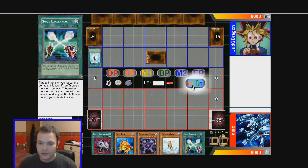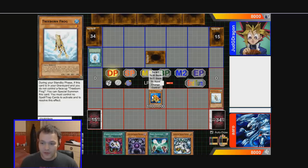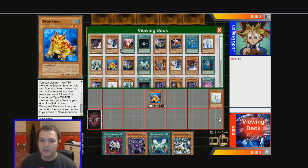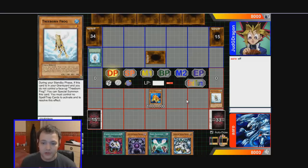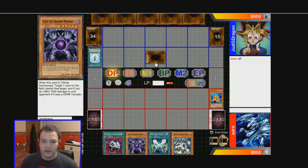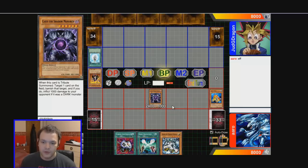He just sets a monster. What we're going to do is special summon Swap Frog by discarding Treeborn — Treeborn's now in the grave, which is where he needs to be. Swap Frog's effect lets us send a level 2 or lower Aqua monster to the grave, and we'll send another Treeborn just in case he somehow removes it. We don't want to be drawing frogs now. Because that was a Special Summon, we can tribute Swap Frog for Caius and target his face-down monster.